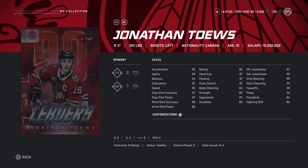The third best player is Jonathan Taze, coming in at 6'2 201 pounds. Looking at his synergies: one T two points, SP one point. He's excellent, you should go pick him up. Agility 95, balance 94, endurance 92, speed 95, slapshot accuracy 87 which is a bit low, but slapshot power higher.